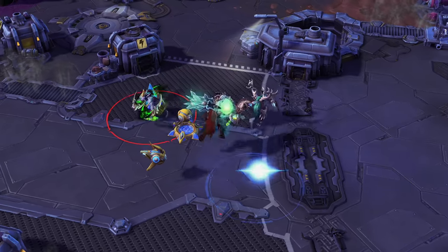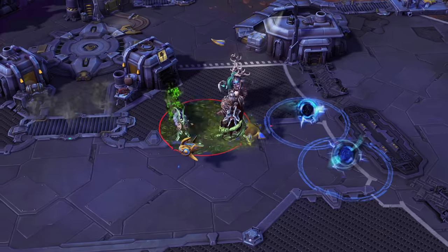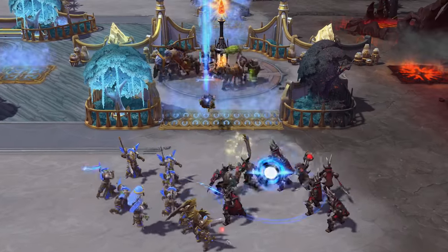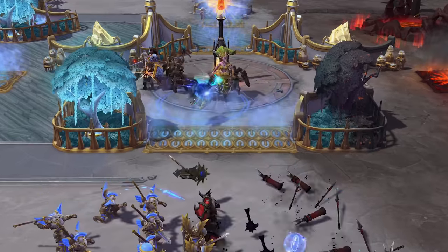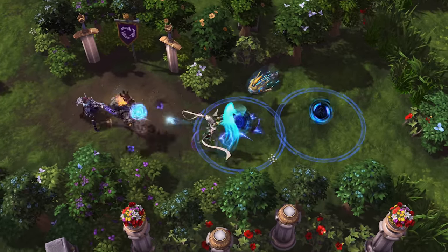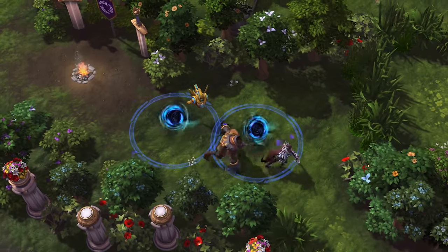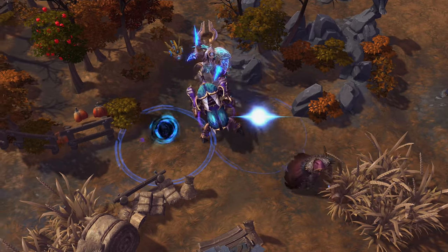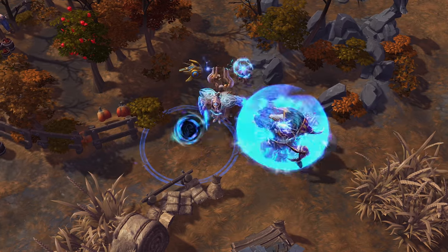When fighting against Probius, destroy his pylons in order to limit his effectiveness. Warp Rift has multiple charges and several can be active at the same time. Cast them near each other to slow enemies in a large area, or force them to leave it. Look for choke points and other tight locations where a well-placed Warp Rift can have a significant impact.